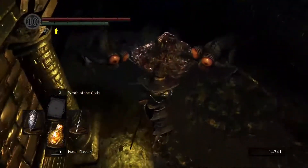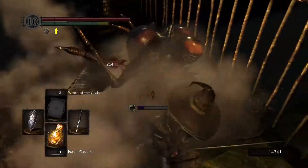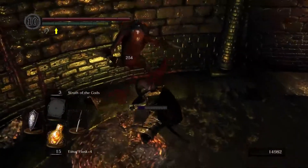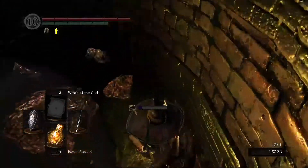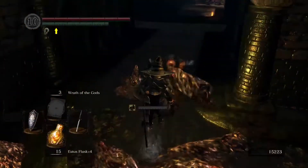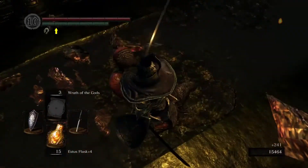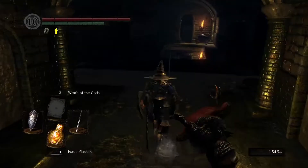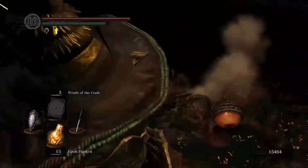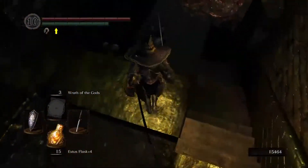This is significant because you need to farm Eyes of Death for the Gravelord Covenant. At rank 1, after offering 10 Eyes of Death, you'll get the Gravelord Greatsword Dance instead of just the Gravelord Sword Miracle — you get the second miracle for doing that. At 30 Eyes of Death donated, the miracles will do more damage. And at 80 Eyes of Death offered, they'll do even more damage — like 30% more. So it's important if you want to pursue that.